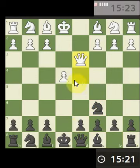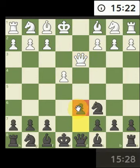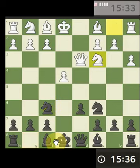Queen's moved back and at this moment in time we're just going to bring this pawn here, to stop this pawn from attacking the knight when we come out to develop. All simple straightforward stuff. I'm hoping this pawn move has lost them a little bit of tempo in terms of developing their other bigger pieces.